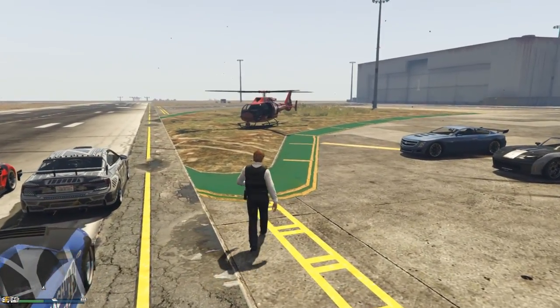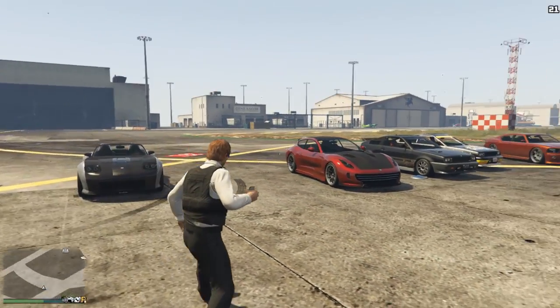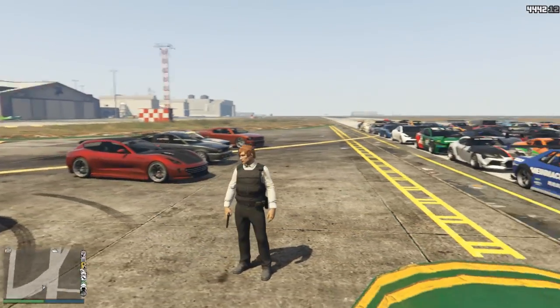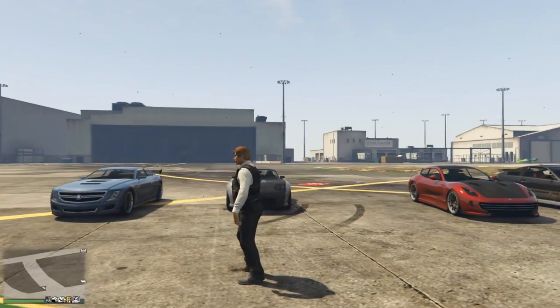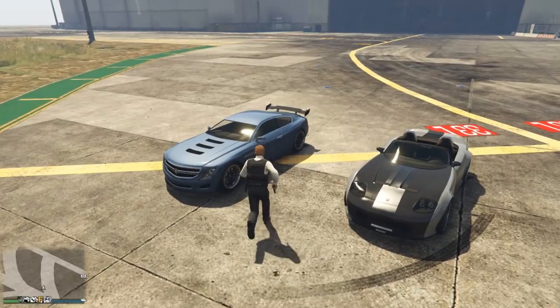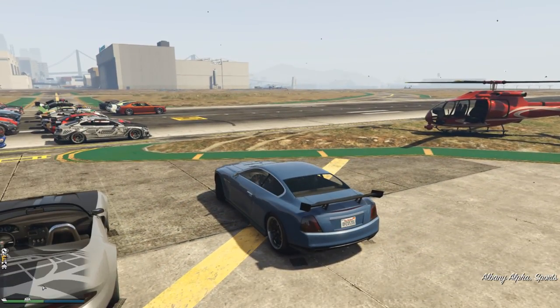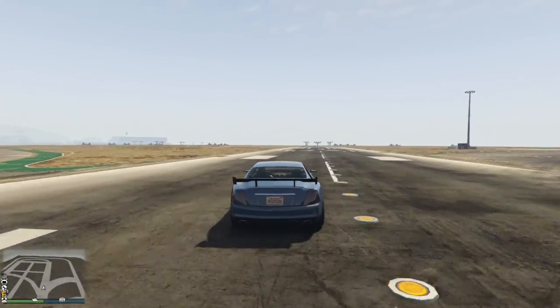So we're gonna be starting off alphabetically. We've got the Alpha, the Banshee, the Bestia — actually this is the Blista. We're just gonna be making our way through each one of these cars. If you enjoyed today's video and you'd like to see more like it, please consider smashing that subscribe button down below, because this is an absolute pain in the butt to record. But without further ado, let's get straight into it and start off with the Alpha.